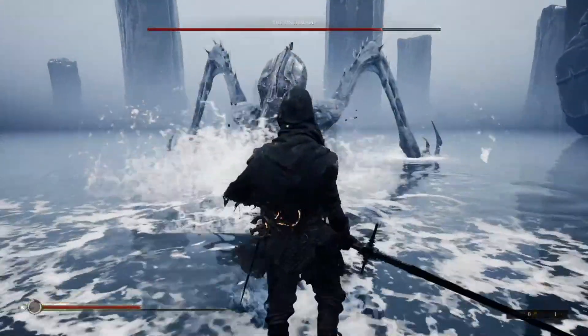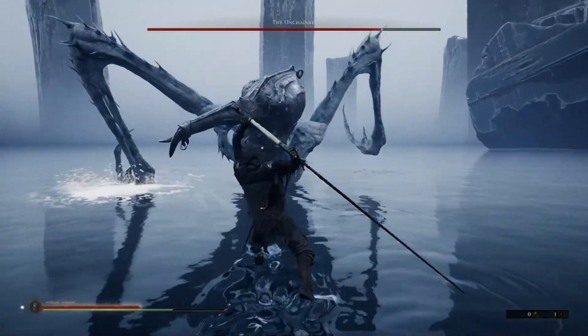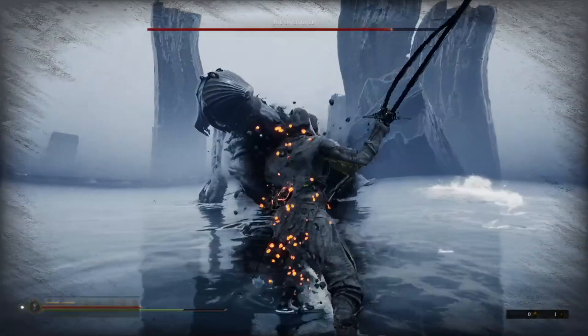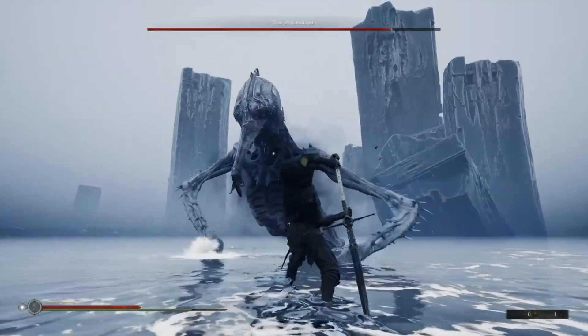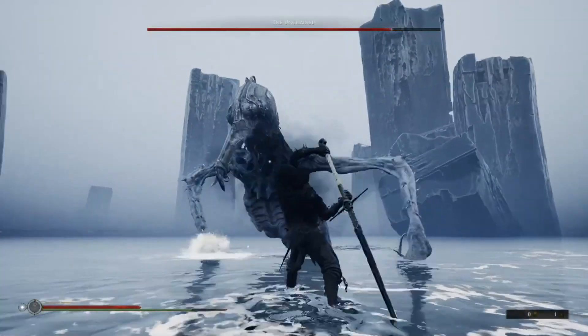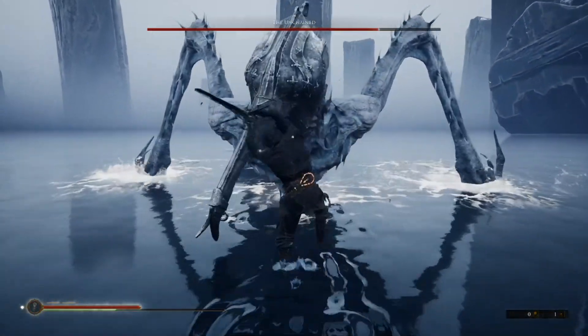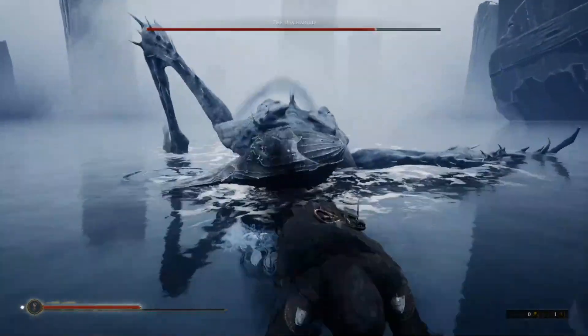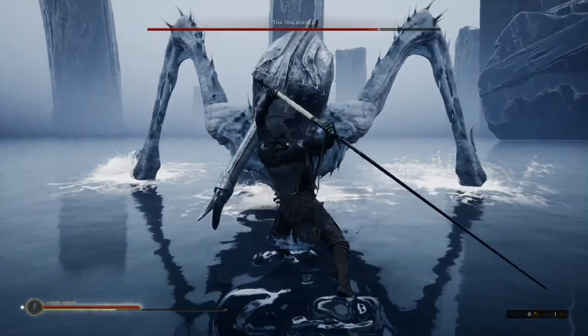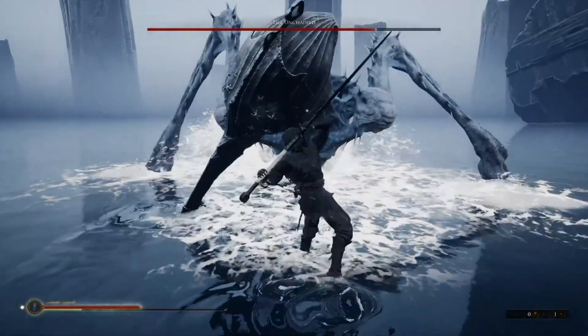The only time I would say to use your harden automatically is when he swings with his left arm on your right side. When he's about to do that, use your harden and then get a couple hits. If you can hit him in quick succession, you can actually stagger him. I'm using this long sword — I forget what it's called — but I highly recommend it because of the distance you can cover with it.